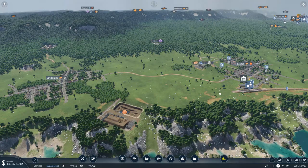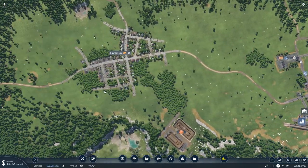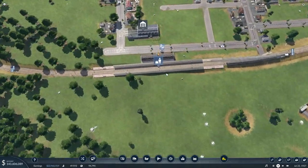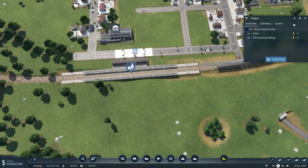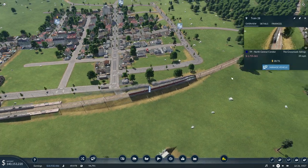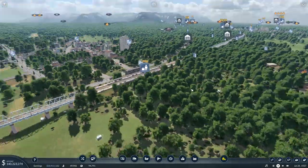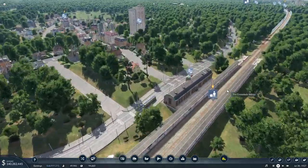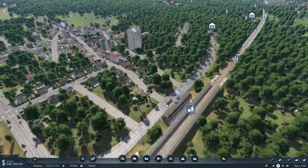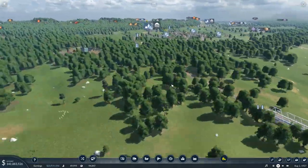For now, what we're going to do is get Lindblom all set up, get the station out here to Lindblom, and extend the line. Then we'll wait for passenger numbers to come up, and when it can support another train we'll throw another train. Then we'll probably need to evaluate our older lines, see if they need upgrading, and look at maybe some new freight.